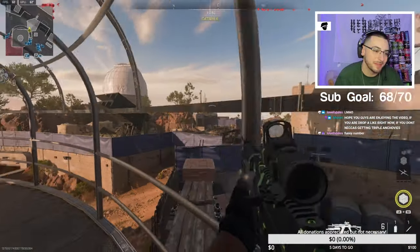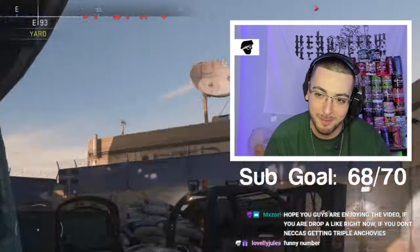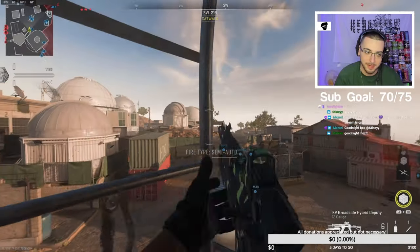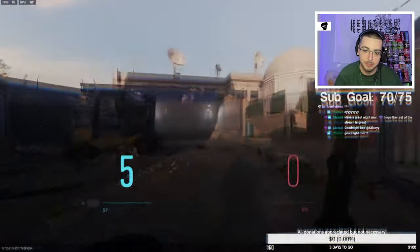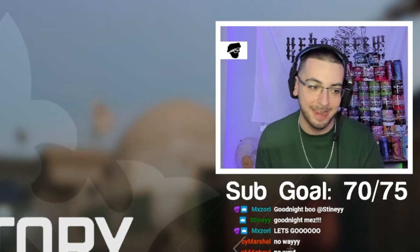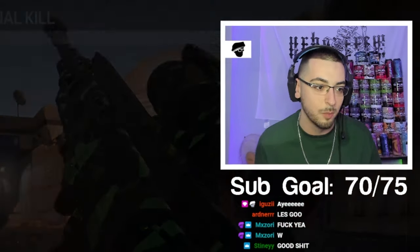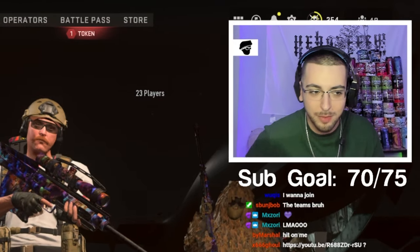Hope you guys are enjoying the video — if you are, drop a like right now. If you don't, Neka's getting triple anchovies. We got the pizza man and the e-girl going crazy. You guys heard Mezz — if you don't drop a like I'm not eating good. Pog in the chat for the two gifted, thank you Jewels. Hopefully I don't get anchovies if I hit right here — boys that was freaking nasty! Good night Mezz — that was actually insane, I can't believe I just hit into the building. And a crazy wall bang. Look how uneven that team was — that's actually funny. I hit on you Marshall, can you clip your POV by any chance?